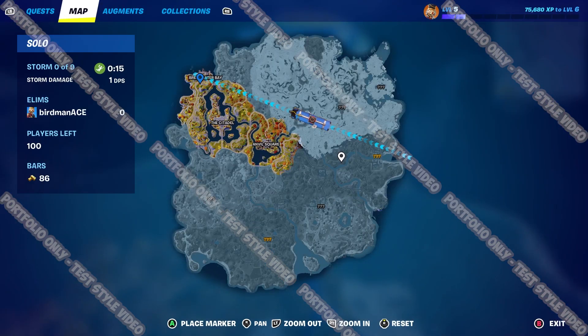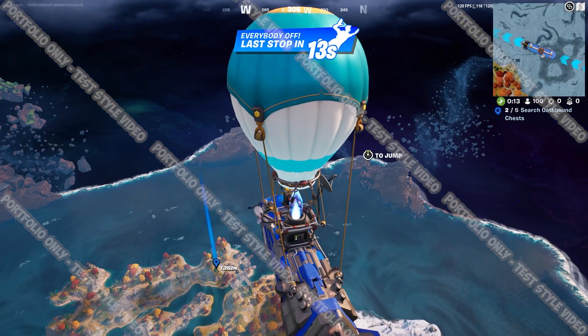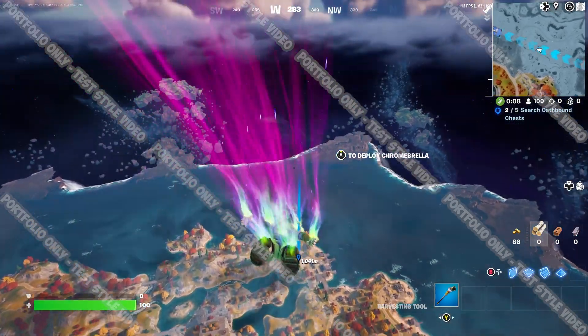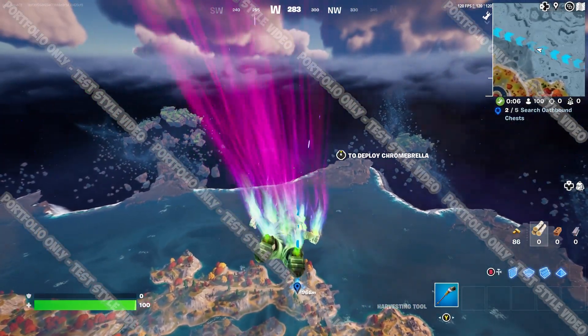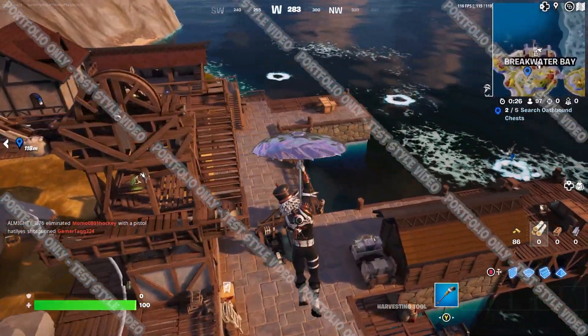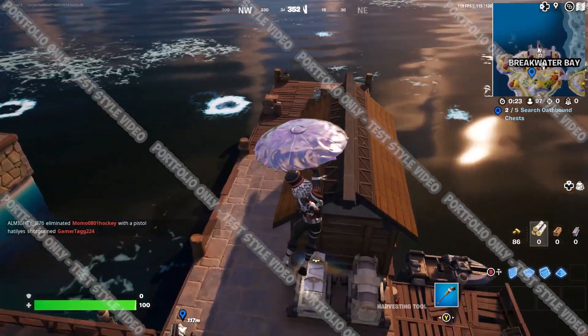The most consistent Oathbound chest I found was located in Breakwater Bay. Damn, Fortnite — Unreal 5 is treating you good. This game looks good now. Anyway, the Oathbound chest in Breakwater Bay is just chilling out on the docks, ready to spit out all of that sweet, sweet loot.